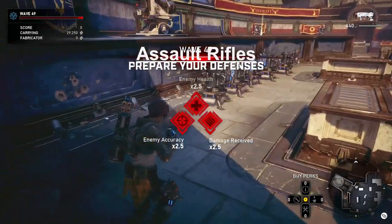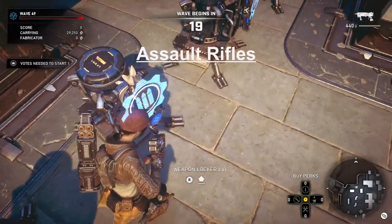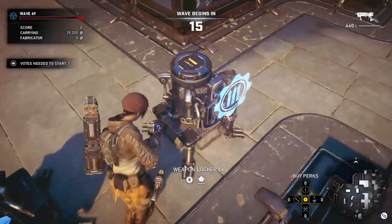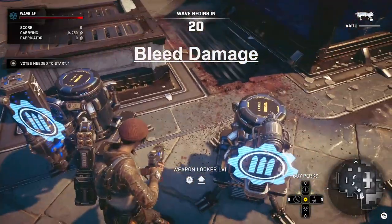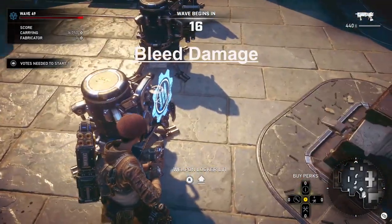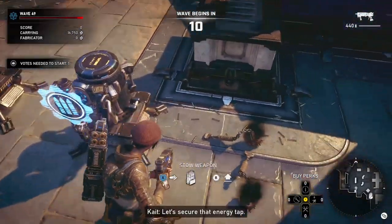Here I'm going to show you the assault rifles with JD. We have the Lancer, Retro Lancer, Claw, Enforcer, and Lancer GL — those get the extra Assault Rifle damage perk and the Ammo Regeneration perk. These are the bleed damage weapons for Razor Hell: Boomshot, Dropshot, Torque Bow, Salvo, Lancer GL, and Frag Grenades.